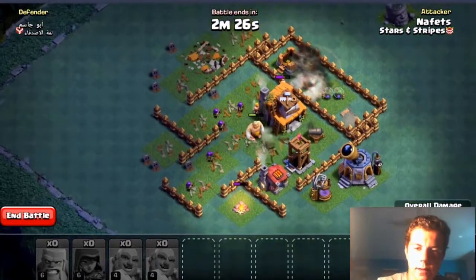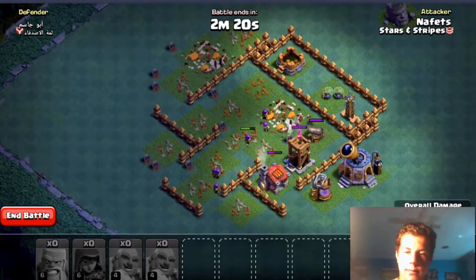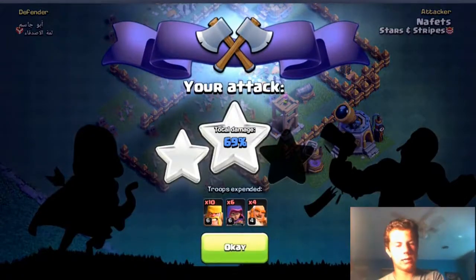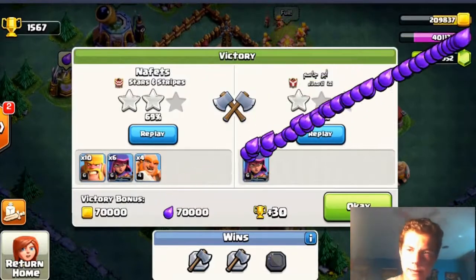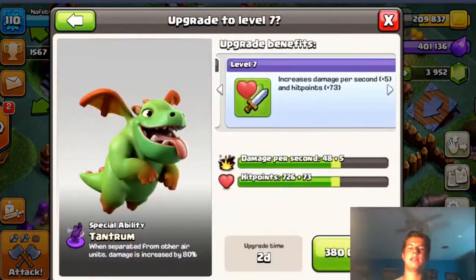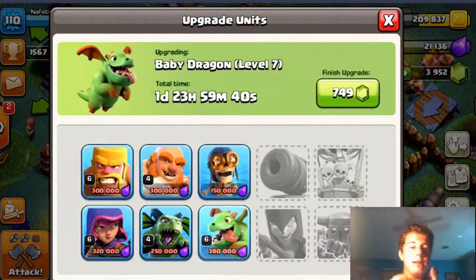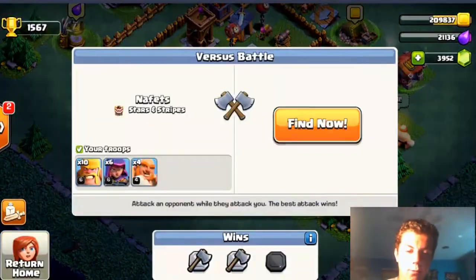Crusher's down, rest of troops are in. We got the 50% — should be able to get the town hall. Boom, 64% two star. Final result: 69% two star. You couldn't ask for more besides the three star obviously. We won again, bringing us to 400,000 elixir. We're going to start the baby dragon upgrade right now to take advantage of the boost. Two-day upgrade — baby dragons going to level seven! One more level and they're maxed for Builder Hall 4.